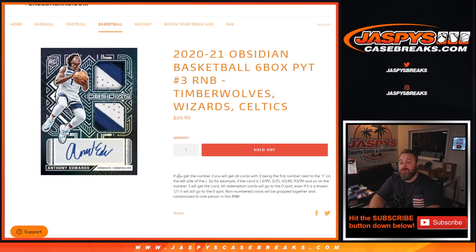Works just like every other random number block. So if you get the number 3, you'll get all cards with 3 being the first number next to the slash on the left side of the slash for those teams. If the card is 13 out of 99, 3 out of 25, 43 out of 49, 93 out of 99, and so on — number 3 will get the card.